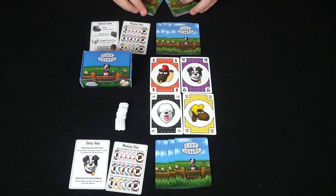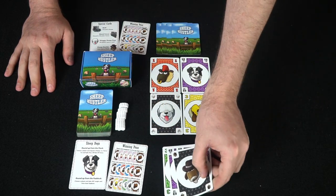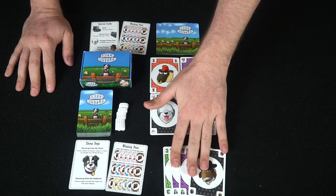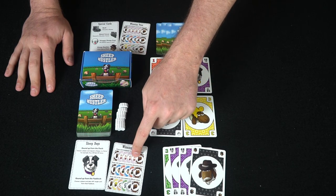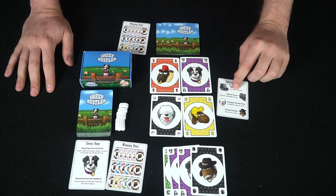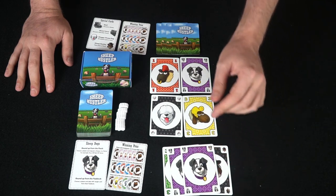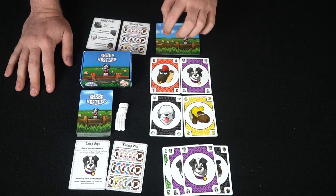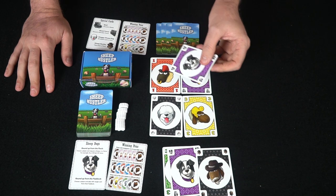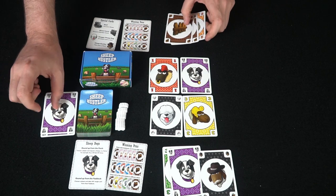So now it's all set up and ready to go. People are going to have their face-down cards — only you're going to be able to see your own cards. On your turn, you can either discard cards from your hand or from your face-up tableau, trying to make these winning pen conditions. If you choose to play an action, this card here says you can take from a flock. The sheepdogs allow you to take a card from either the paddock or the discard pile. If somebody plays a sheepdog on you, you can choose to stop it if you have one in your hand.